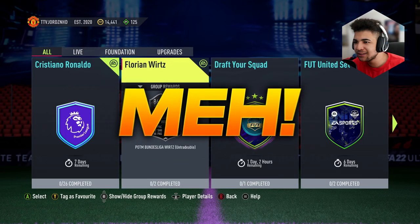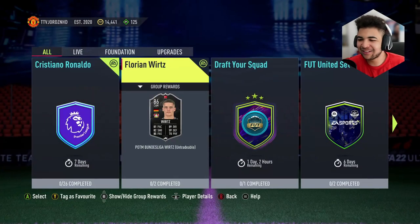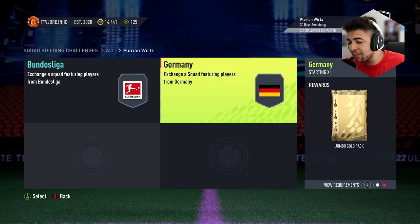I think it's a bit of a meh. It's one that I would do if I find a Bundesliga team, for sure. If I get a Bundesliga starting eleven, I'd for sure do this card, because it reminds me of like an Inform Reus in a sense, based on some of the stats. But on the other hand, it's just a lot of coins for this card. So let me know in the comments down below what you guys think of the SBC and if you're going to do it — by all means, go for it if you are.